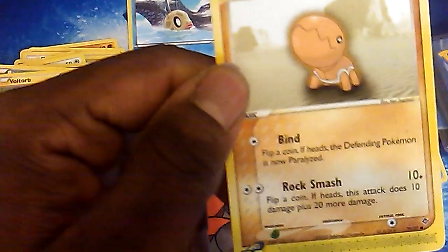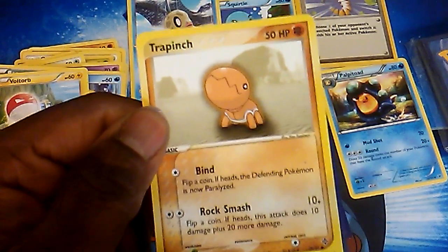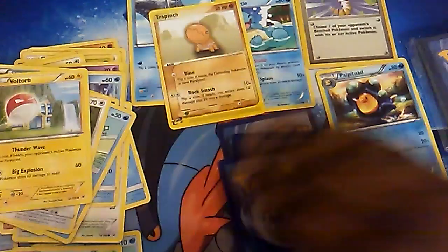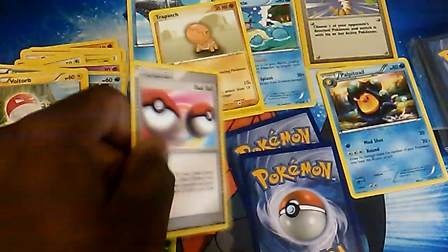No way — what is this? Ex Dragon — Trap Pinch! Wow, Gen 3 love here. Good thing we did 100. We have a Fletchender. Dual Ball — this is from Mysterious Treasures. Mysterious Treasures Dual Ball. Wow.